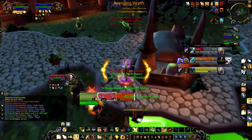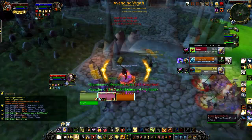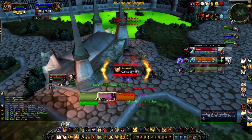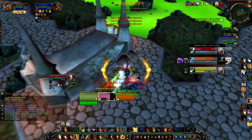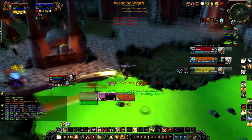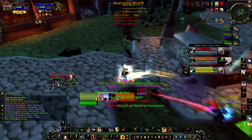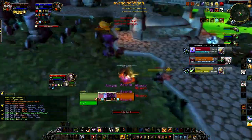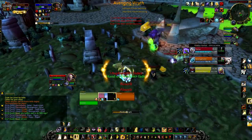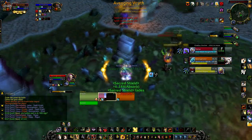Melee DPS go for kicks on Infusion of Light procs — they do. So you can actually juke 0.4 seconds into your Holy Light. I would say 50% of the time the melee DPS will try to interrupt your Holy Light even though they know it's fast — they go for it anyway. The Infusion of Light proc allowing you to juke with a 0.8-second cast is absolutely huge and is something other healers like Resto Shaman and Priest simply don't have.